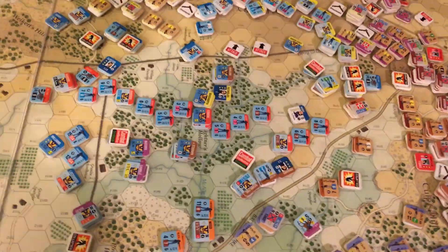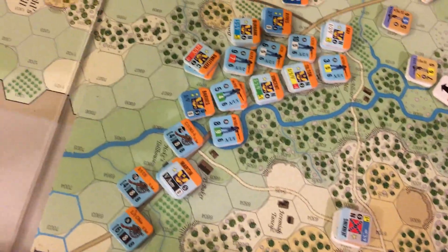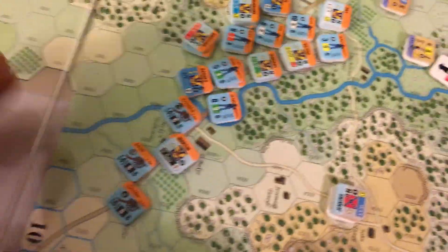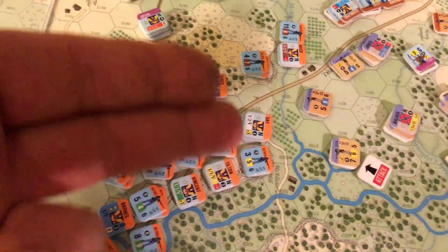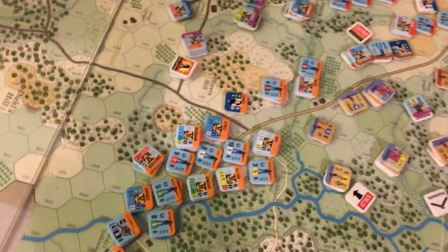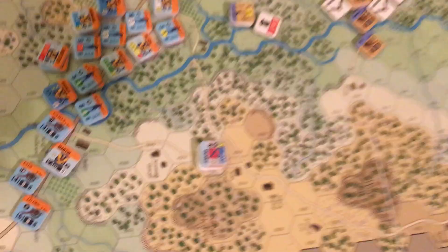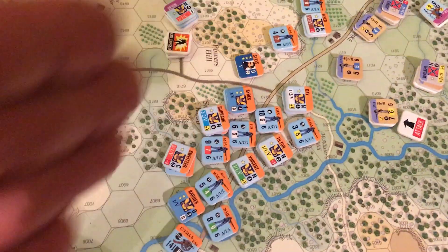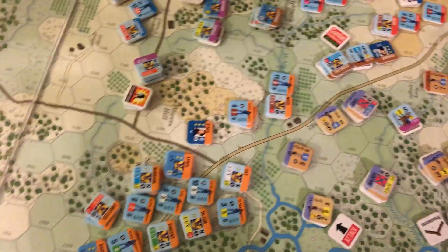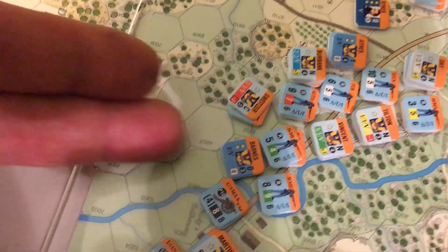We also have Sykes' 5th Corps, which made their way through here. Buford - John Buford - with what's left of his cavalry corps disposed of the Confederate cavalry that were blocking this area and chased them off. There's just one Confederate cavalry unit left here blocking the road in case the Union decides to try and flank the Confederate forces. Sykes decided to rush his brigades forward.